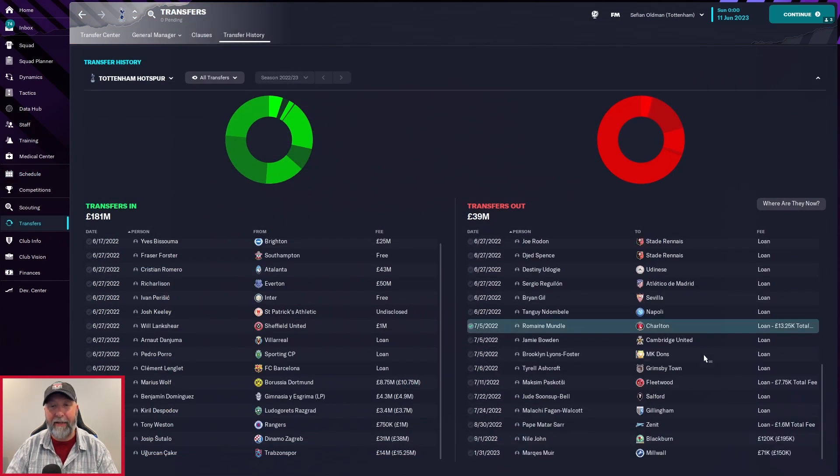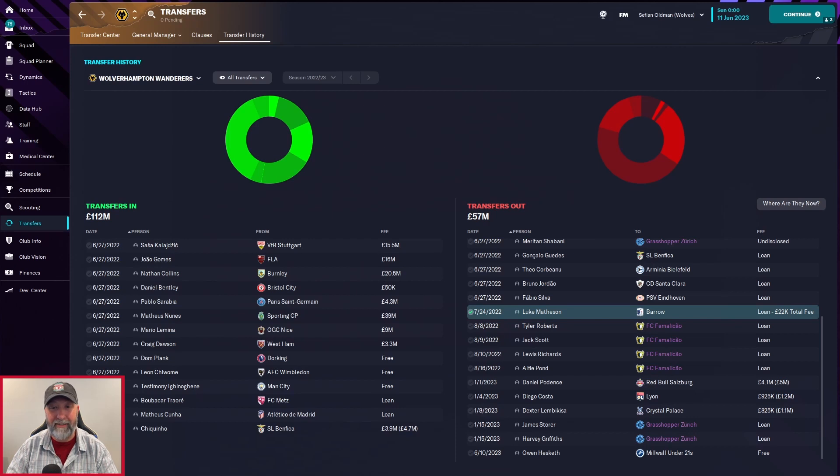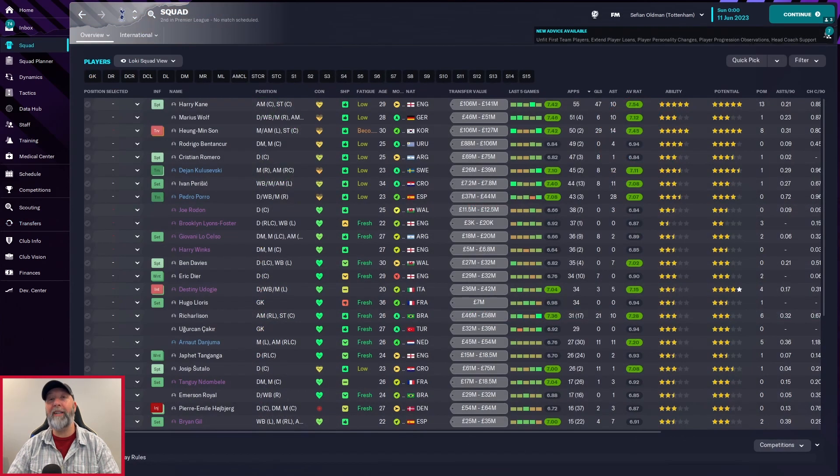Transfer-wise for Tottenham: nothing we really haven't seen before — no real outs for any actual money. You do bring in Weston, Chitalo, and Shakirian from Trabzonspor for 14 million. Newcastle: no real outs either; you bring in Kai Kennedy and Evanielson from FC Porto for 47 million. Wolves: Daniel Podence is the only out for 4.1 million and Chiquinho from Benfica is the only in for 3.9 million.